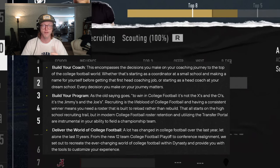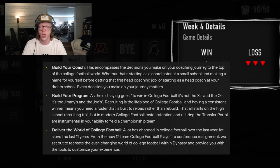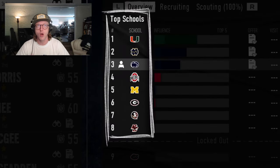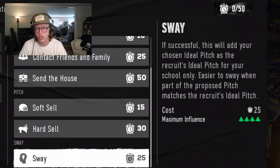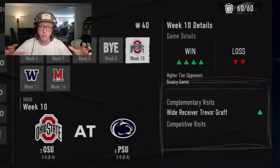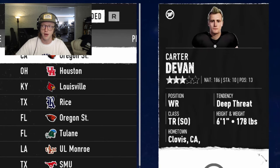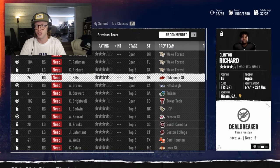The final section is 'deliver the world of college football.' A lot has changed in college football over the last year, let alone the past 11 years — from the new 12-team college football playoff to conference realignment. There's a big focus on being able to customize conferences, fire coaches, control team appearance, and make stadiums and fans look great. The host suggests EA is providing these customizable features partly as compensation for the lack of player customization due to NIL restrictions.